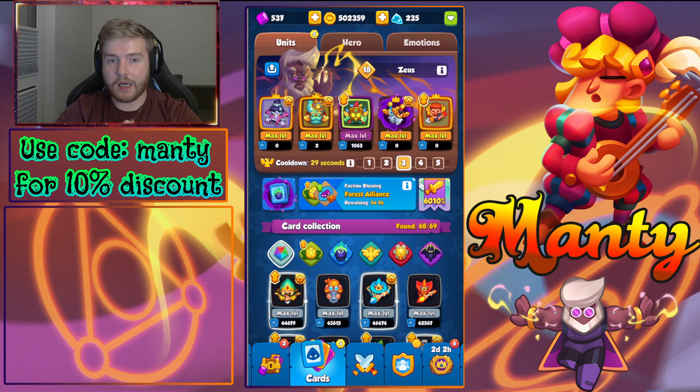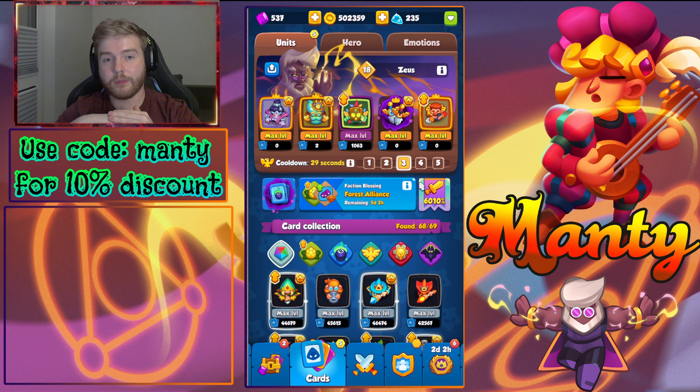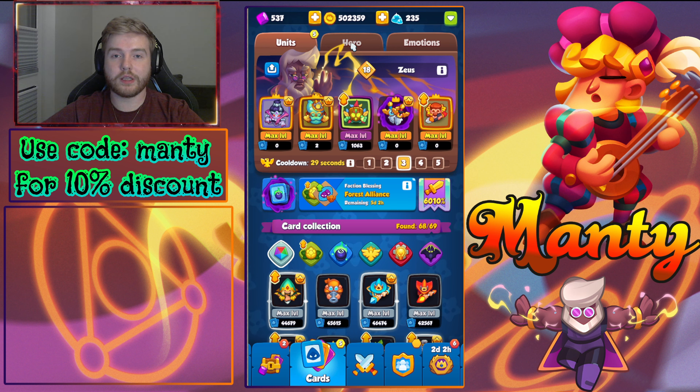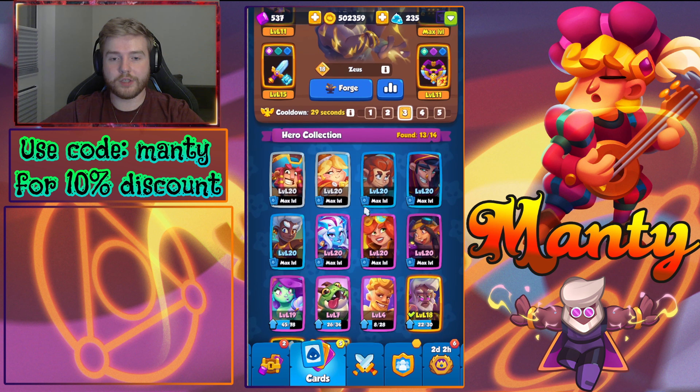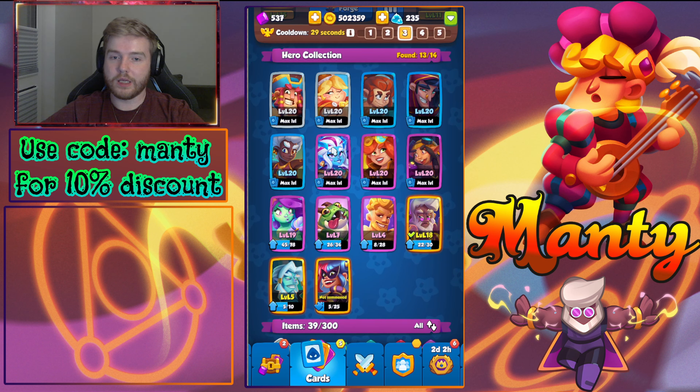Here you can see I'm playing Zeus. Zeus helps with damage output and also with Banshee merge ranks, because getting high merge ranks is the hardest thing this week specifically. Your air elementals and trappers get upgraded automatically, so you don't have to worry about those, but Banshees need their merge ranks as well — that's why people chose to play Zeus.